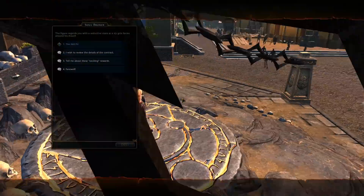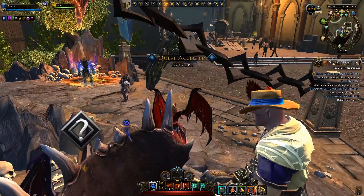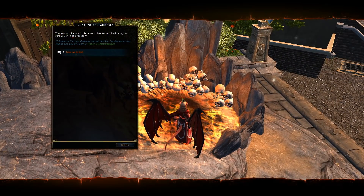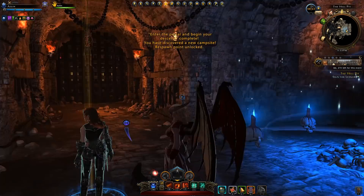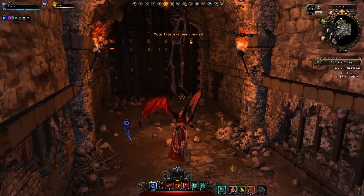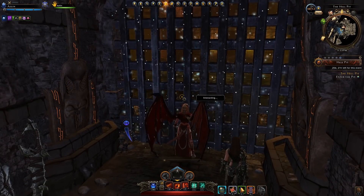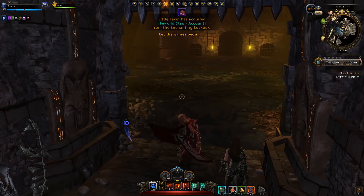To complete the event, pick up the quest from the NPC. You have to be solo — you can't join with a party. Go to the portal, walk over it, and it will take you to Hell Pit. You'll accept, end up in an arena, first sign your soul — your contract — and then jump into the arena.